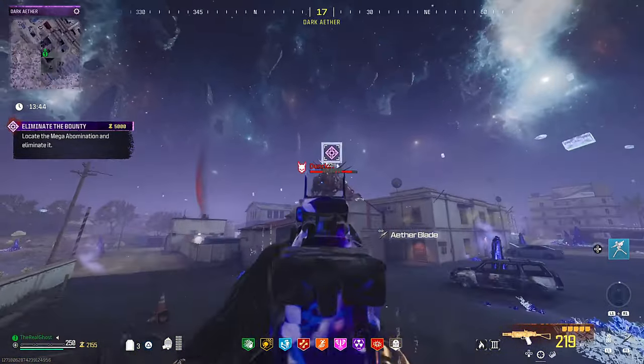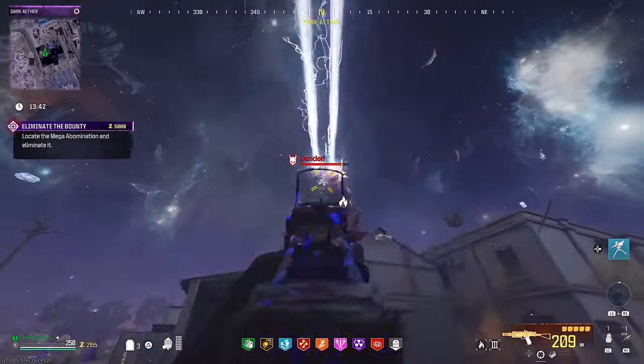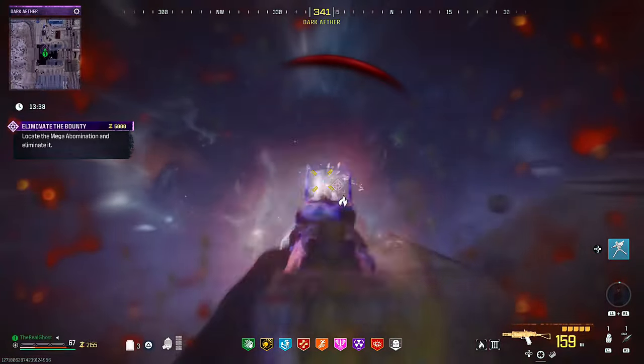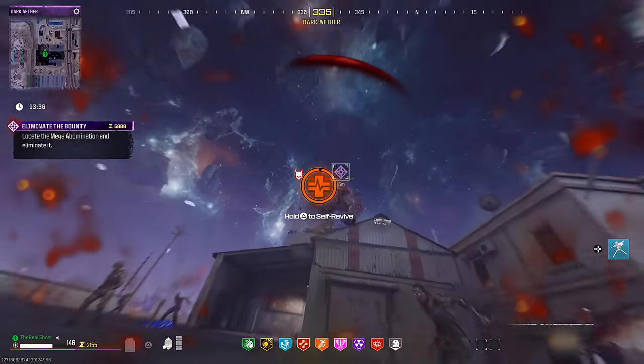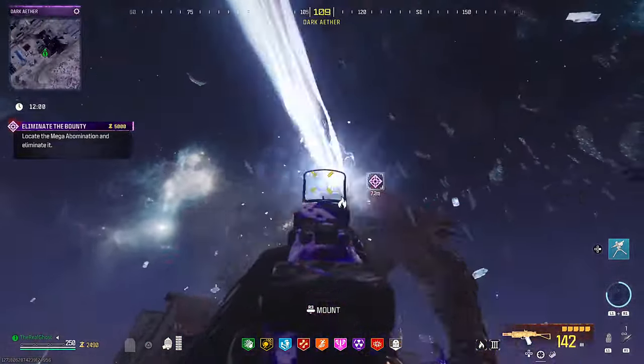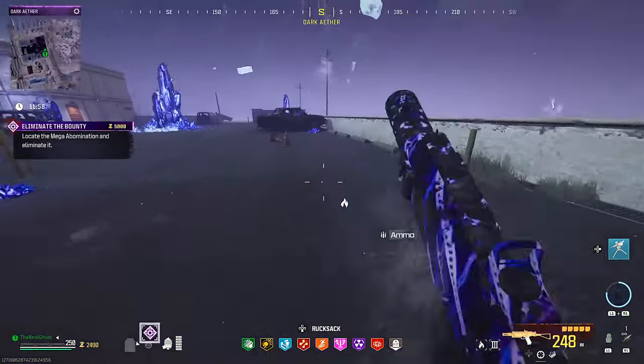We lured him up out of the fog. This guy did the same thing that happened a few videos back — he jumped on top of the building. Just don't make the mistake I did here: with zero armor plates, standing directly underneath his beams, because he will put you down pretty fast.